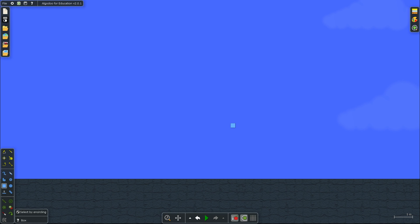Hello everyone and welcome to a new let's play series. This series will be about a game called Algoroo — it's a two-dimensional physics simulation. I discovered this game quite a long time ago and it's super awesome, super innovative, just like Minecraft pretty much in 2D but with way more functions.